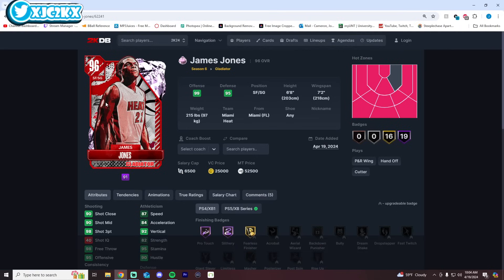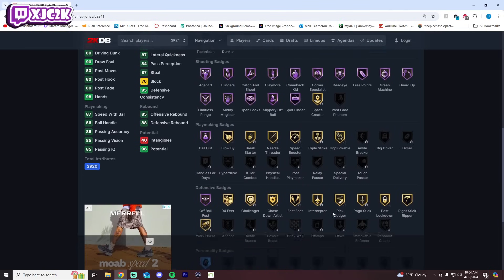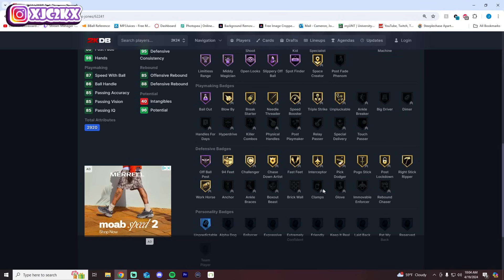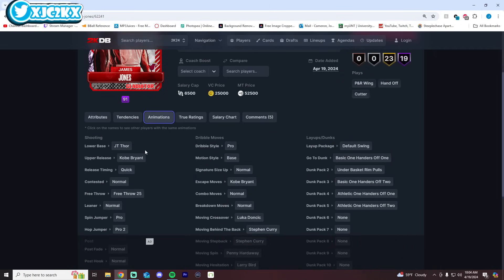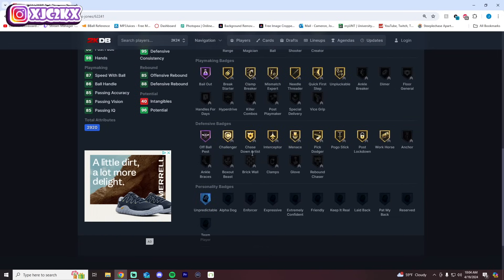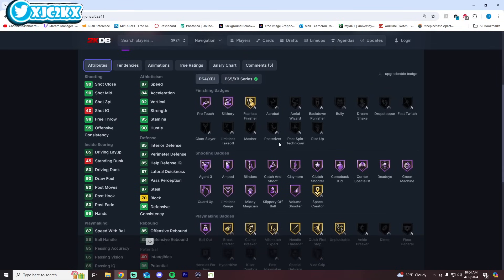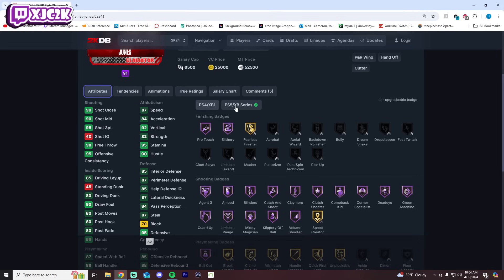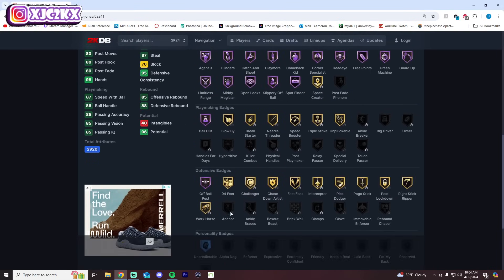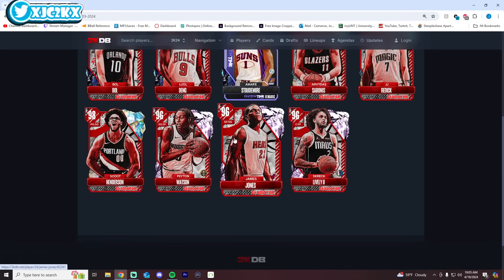James Jones is 6'8" with a 7'2" wingspan at shooting guard. He's not an elite athlete — 80 driving dunk — and defensively he's not exceptional either. He needs anchor, brick wall, clamps, glove, handles for days — he's just not complete. However, offensively he's unbelievable. Throw a base Kobe on him with a quick release, and he's got Steph's drag back and the Curry slide as well as the Kobe escape. With good sigs, an elite release, and incredible shooting ability, he is a serious offensive threat, but he definitely needs badges to reach his peak.